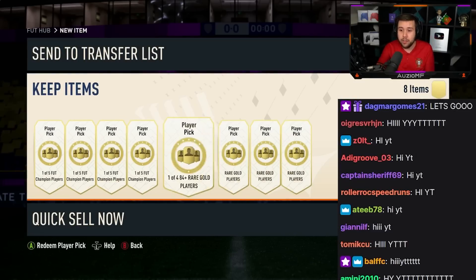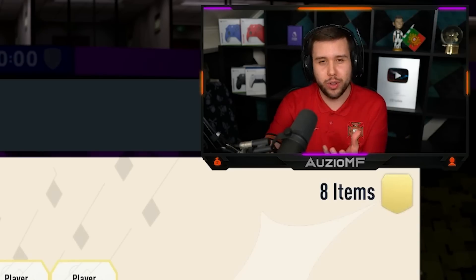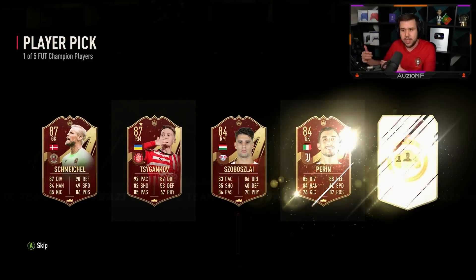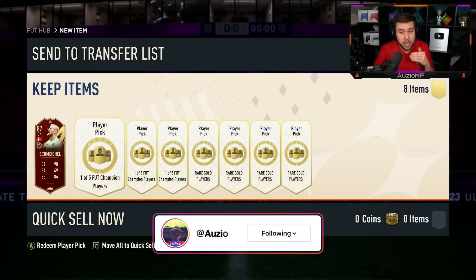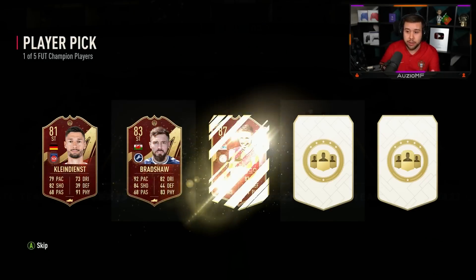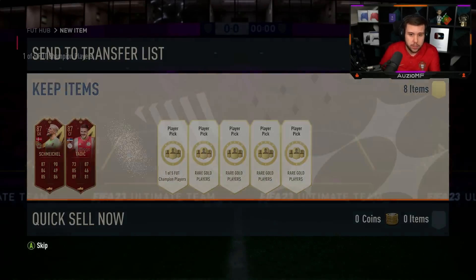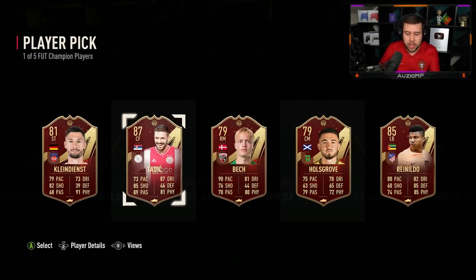Red player picks, 84 plus player picks, two icon packs, and also an 85 plus player pick to open. Let's go ahead and see what we get out of the red player picks on the main account. An 87 rated — exactly how I want to start it. That is very high rated in the Team of the Week.